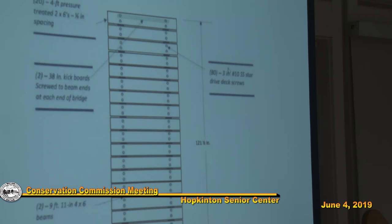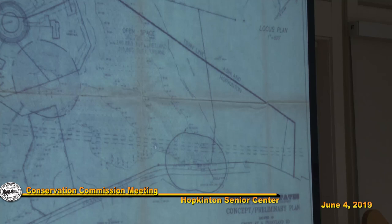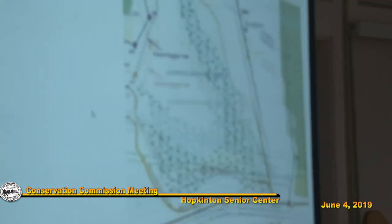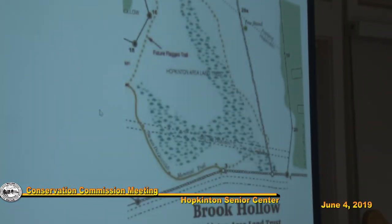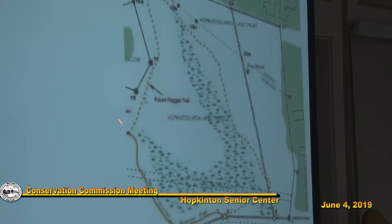There's a gas easement going straight across my trail. The solid parts are there already - the future trail is the one I'm doing - and the gas easement follows right there. I think it's Tennessee Gas and they're going to come in and pretty much rip everything up, so the bridge actually has to be removable.